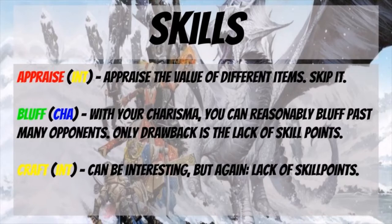The next skill is Bluff, which works off of your charisma. If you're the party face, this is probably going to be worth throwing the occasional investment in. With your charisma, you can reasonably bluff past many opponents. The only drawback is, again, the lack of skill points, meaning this may not be an every-level investment. Then we come to Craft, which works from your intelligence — interesting, but again, safe to brush aside given the skill point limitation.